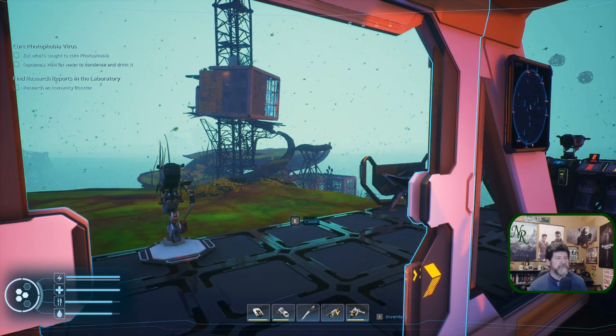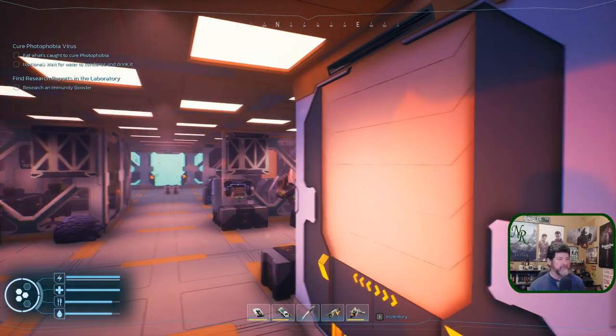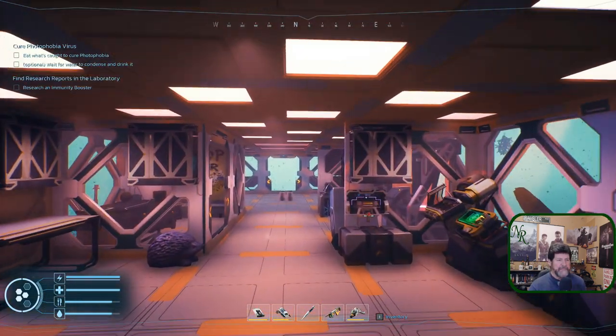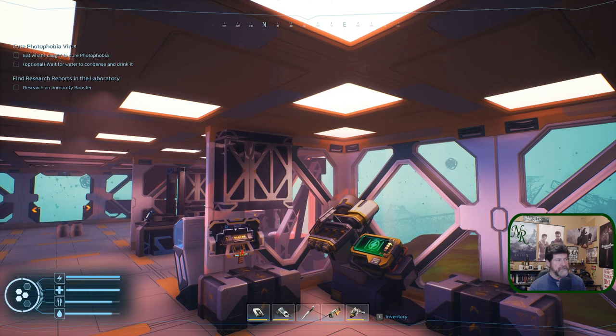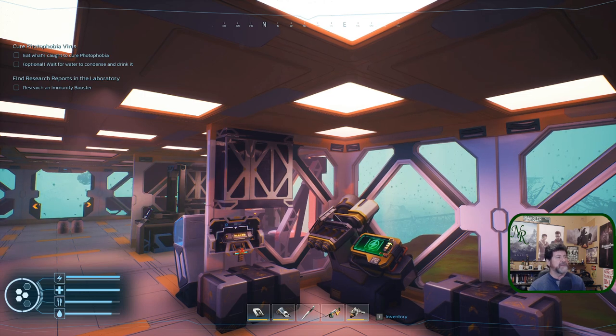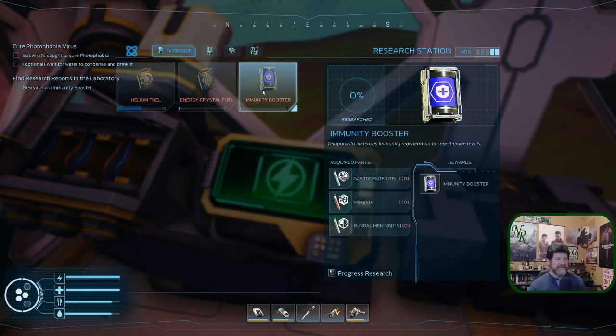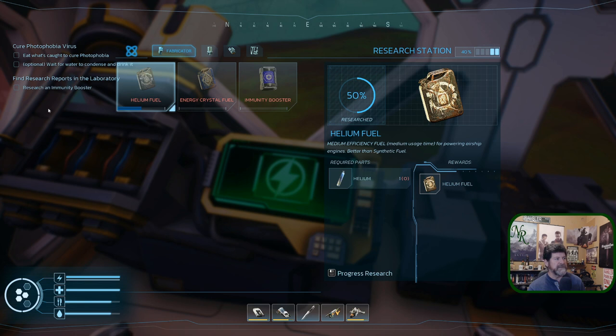Welcome back to Forever Skies. This episode we're going to try to unravel the mysteries that have been holding us back. Up in the top left corner, 'find research reports in the laboratory' is what stumped me. Underneath that, the research for immunity booster requires the gastroenteritis virus — we don't have that one. We've got pyrexia and fungal, but not gastro.